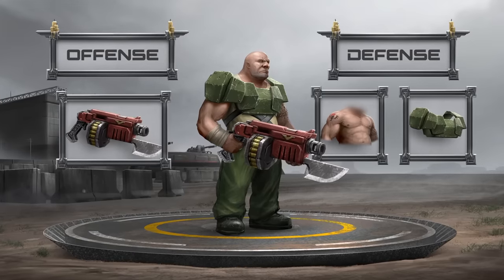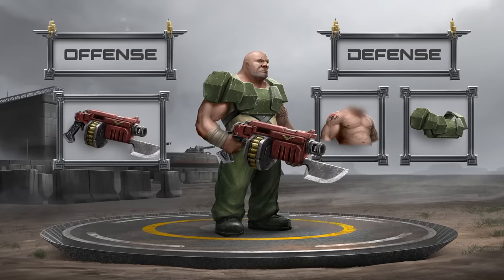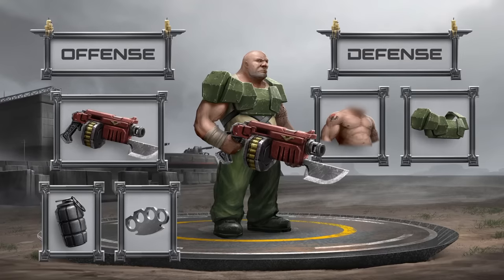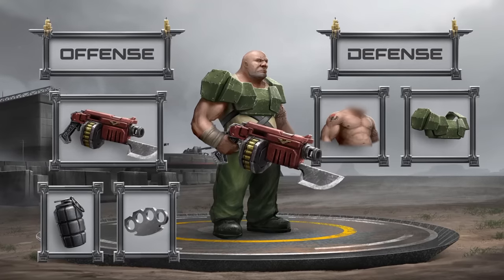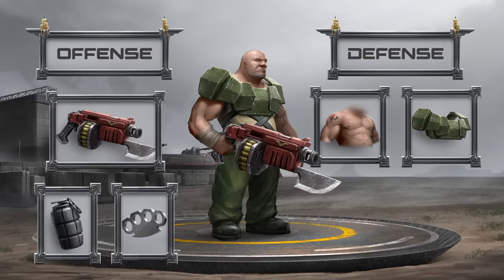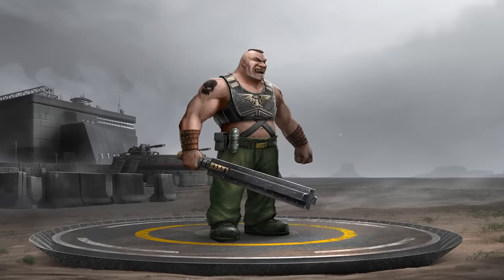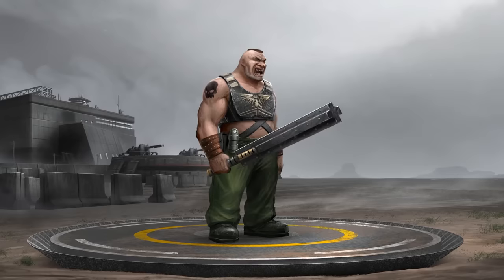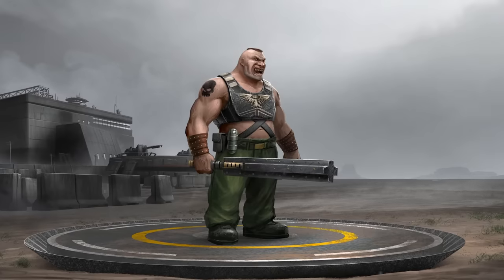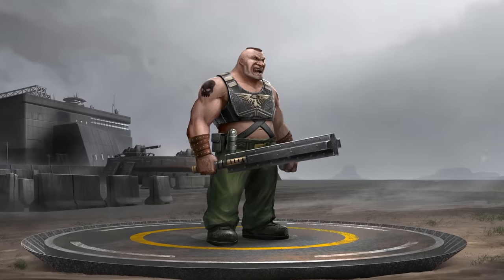The lethality of Ogryn squads in such close-quarters engagements is further enhanced by additional gear like knuckle-dusters and frag-bombs. Beyond this, Ogryns can further be divided into specialist roles, often based on their temperament. For instance, the Bulwarks are the most savage and bloodthirsty of the Ogryn. They are often the first to dive into the ranks of the foe in a deadly rage, commonly foregoing the use of ranged weapons in favor of whatever melee instruments they can get their hands on.